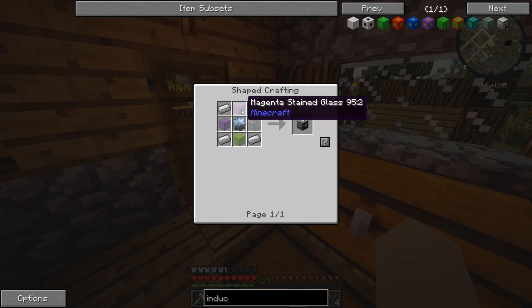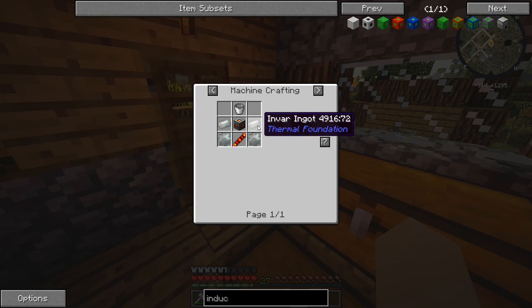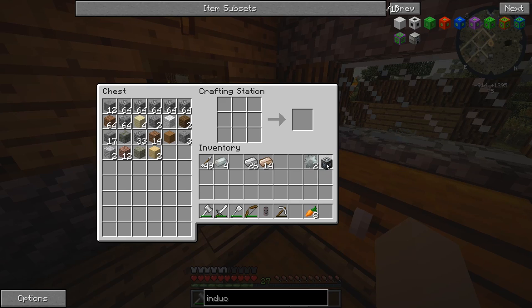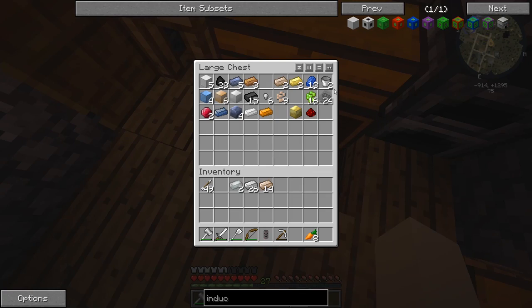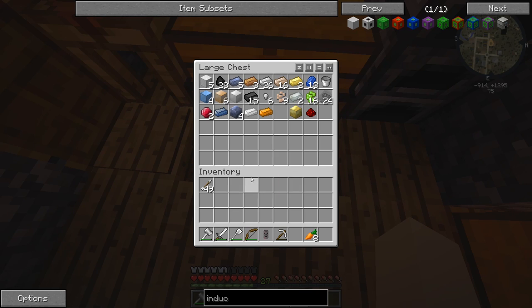To finish the machine frame, I think we're good — yeah, there's the machine frame. We just need a bucket at the top, invar, I think we're set. Let's put the recipe on screen. There's the invar ingots and we just need a bucket at the top. We need to go get some gold to finish that redstone reception coil, and then I think we're good to go!